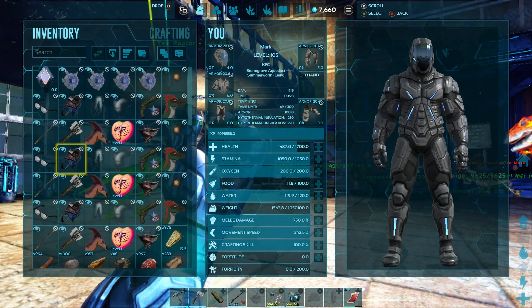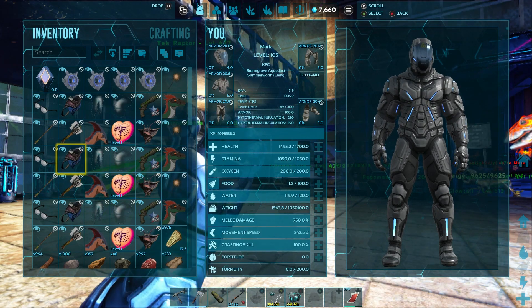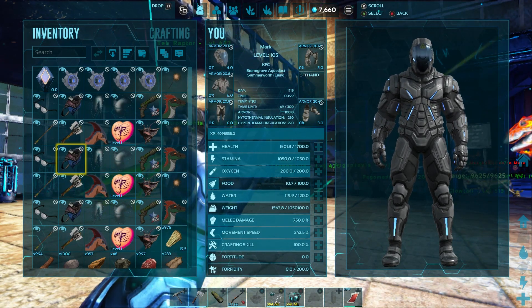Make sure you have a lot on you because a level 150 bloodstalker will take over 500 blood packs.